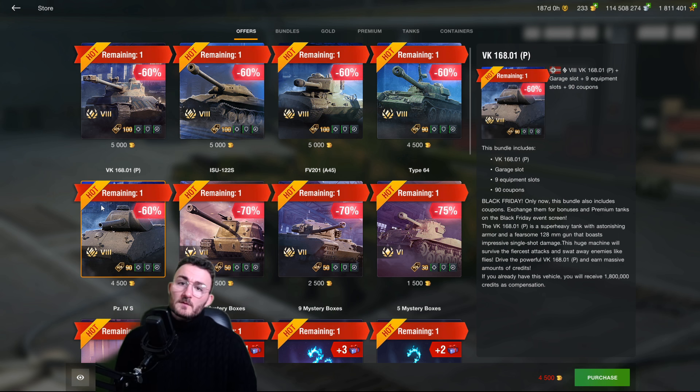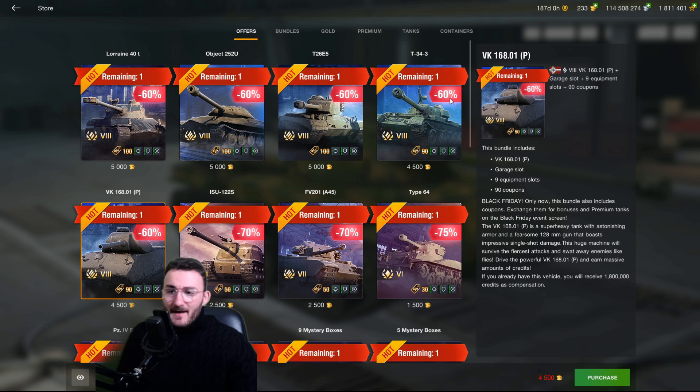The VK 168.01P is pretty much one of the worst heavies at tier 8. You're slow, you don't even have armor — everybody can penetrate through your tracks even when you're angled. This tank is bad; do not buy it.